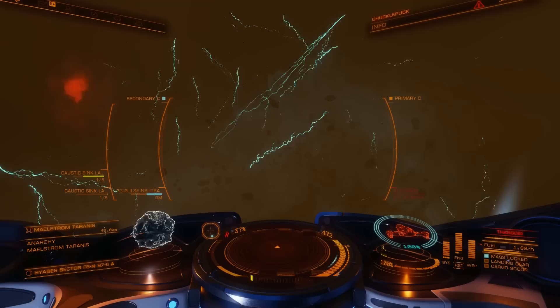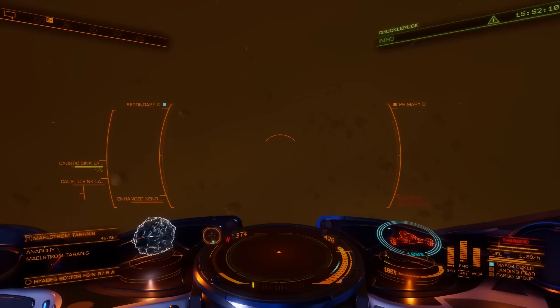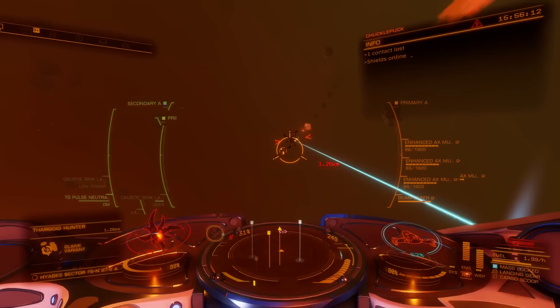There seem to be two pulses, so you need to repeat the process a second time. And then, all of a sudden, the caustic corrosion stops, the whirling energy stops, and you find yourself in an asteroid field. It's quite nice in there, at least until the Thargoids turn up to welcome you.